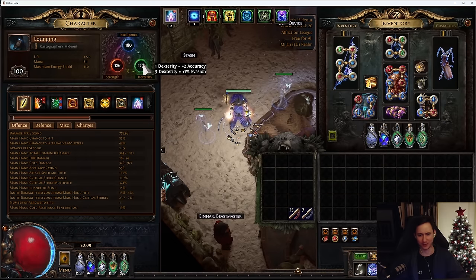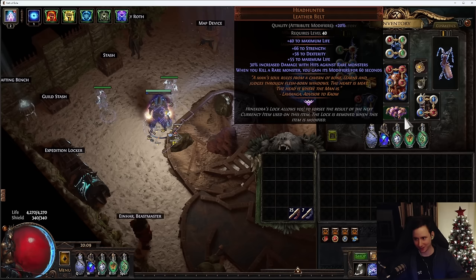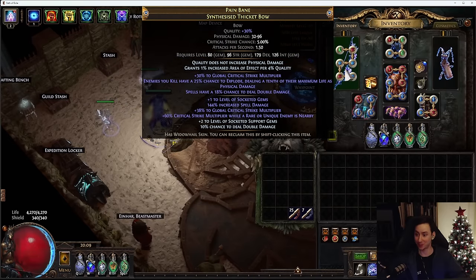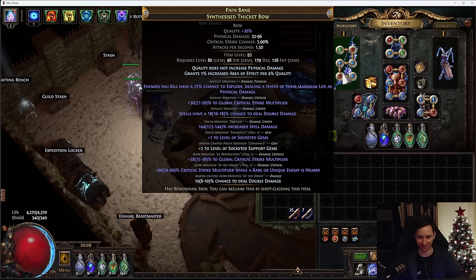Most bows go up to 202 dexterity requirement, whereas the thicket bow is 179, so that's kind of cool. This character gets to 179 perfectly just by getting a little bit of attribute catalysts on my Headhunter, and as you can see it's not even a max roll, so it's quite easy to meet that requirement if you're wearing a Headhunter. Mageblood also has dexterity on it.